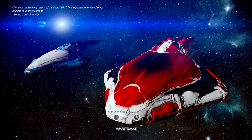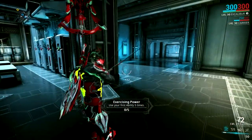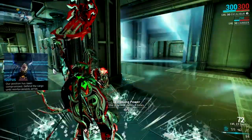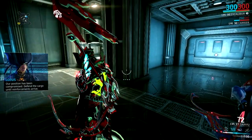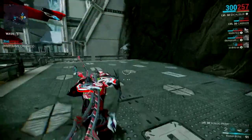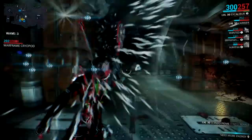Hey guys, welcome back to gaming night. Today I have a video of a glitch that I found, so I hope you guys enjoy. Starting with the glitch: first off you equip the Excalibur like usual, and you don't need any weapons — nothing — just two abilities: radio blind and radio javelin.